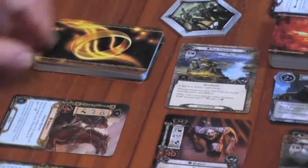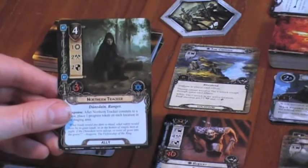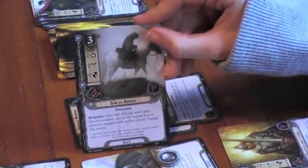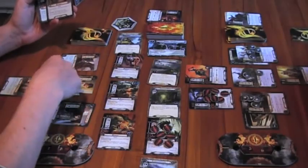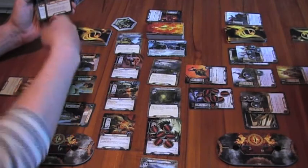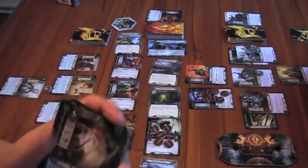Each player draws a card. I draw the Northern Tracker, and I draw Son of Arnal. I need five resources — I'll use five tokens and play my Gandalf card.